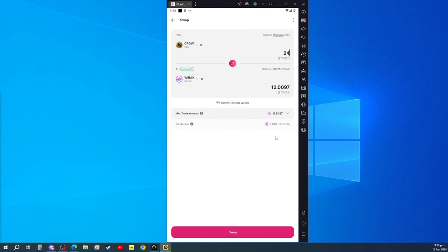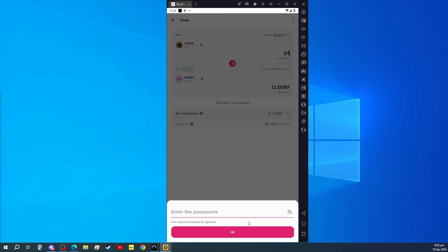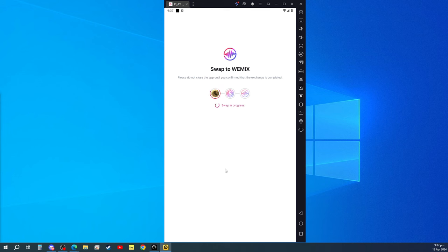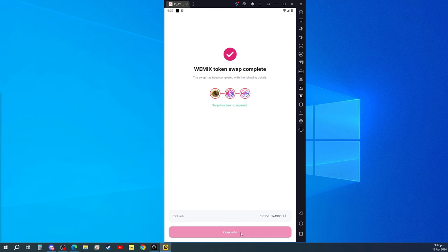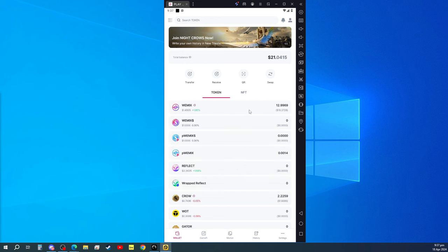WeMix — so 24. There is a gas fee of 0.15 WeMix or 0.22 dollars. Just click on swap.